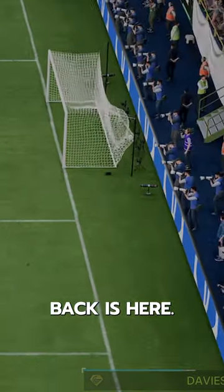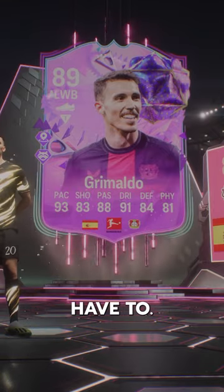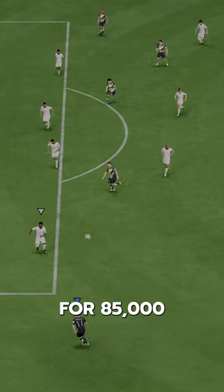Another Gullet Gang, Left Back is here. Welcome to Baller or Bust, where we test FIFA cards so you don't have to. We've got Futi Birthday Grimaldo, acquired via SBC for 85,000 coins.